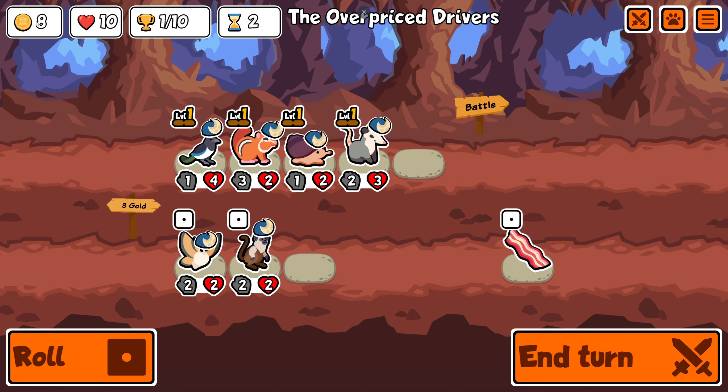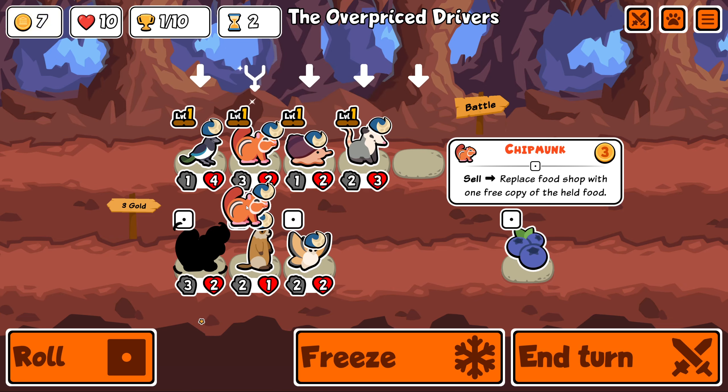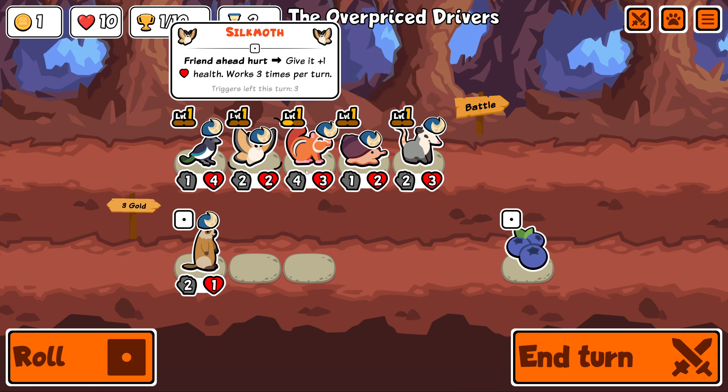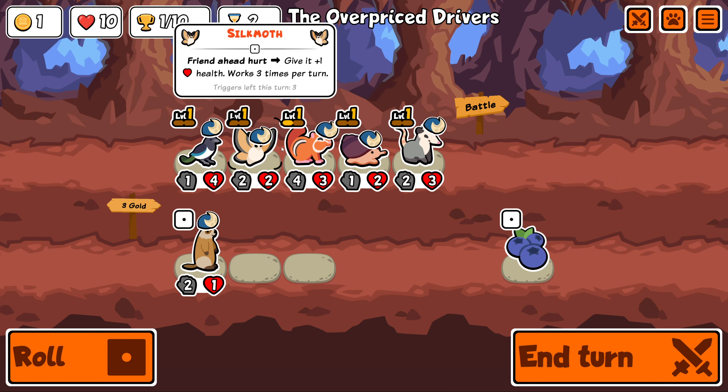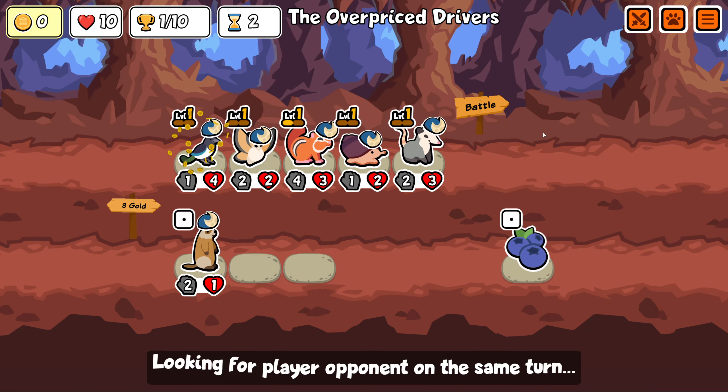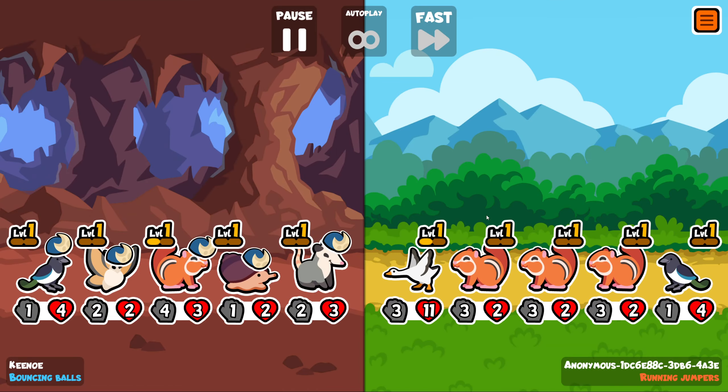We have to roll once and buy two things, and then we can still save a thing. So I'm hoping for one combo, and we did get one combo. And then let's just take a silk moth. Because then we have, like, a bit of a combo going here. Like, this gives it extra HP, and then this gives it even more HP if it doesn't die. We'll turn it like that then.